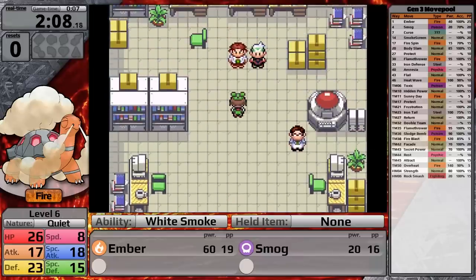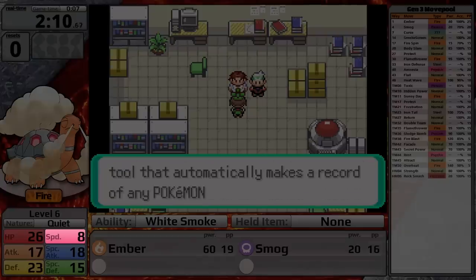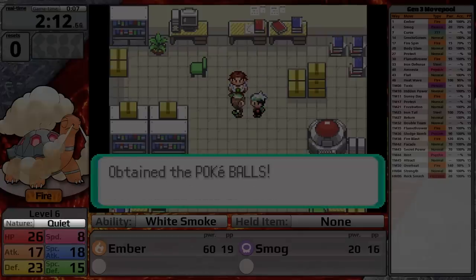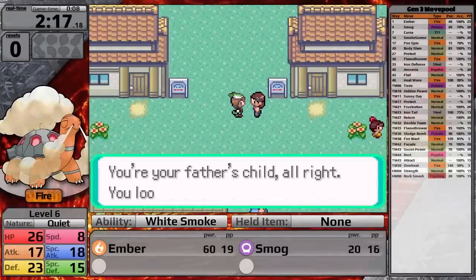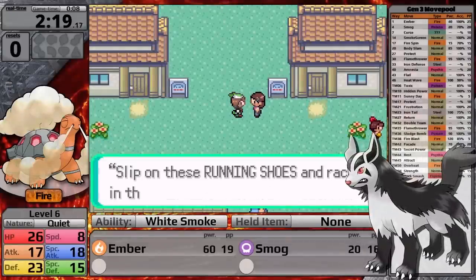In this playthrough, I don't expect Torkoal to be outspeeding many opponents — it has trash speed. It's the only single digit stat I have right now, so I'm going to go with a Quiet Nature to boost my special attack and lower my speed. In addition, Torkoal comes with the ability White Smoke, which prevents stat reduction. That's actually really nice, because the Mightyenas that are so plentiful in this game are not going to annoy me with Intimidate.